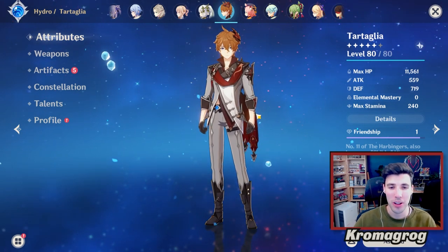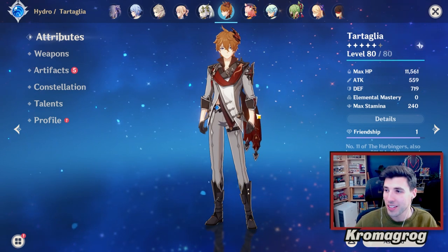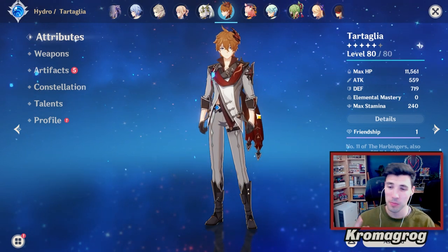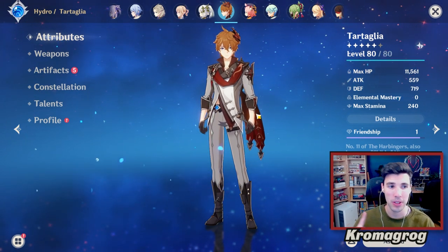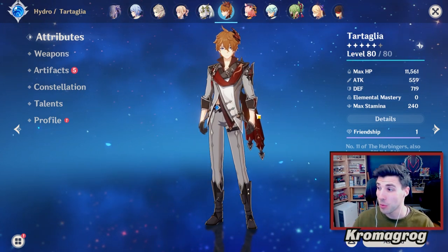Hey guys, welcome back. Today I'm going to show you a little bit about Tartaglia, also called Child. We're going to go over some artifacts that are good for him, weapons that are good for him, constellations, talents, and just generally how you want to build him and where his stuff is.